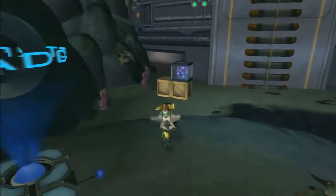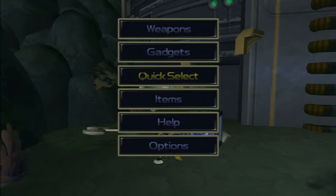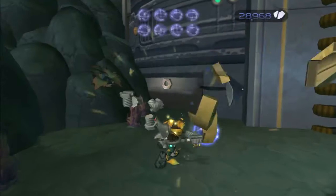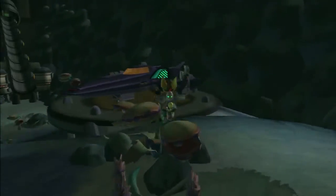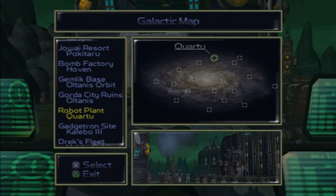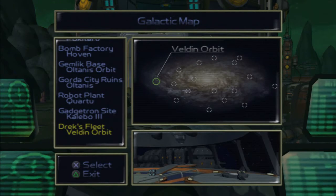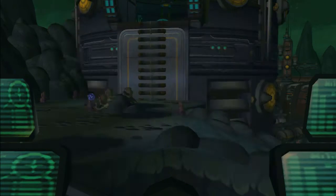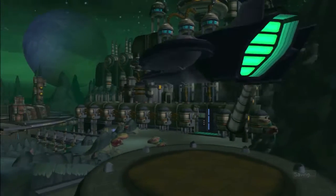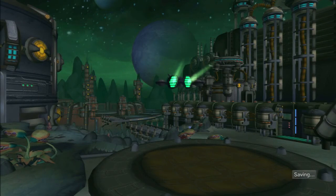As long as nothing happens. Wait — Susie fell down a well? Shit, I gotta go. Alrighty, let's see — we now have the coordinates for Drek's Fleet. We are now going to find the coordinates for Drek's Laser. This is not that bad of a planet — well, it's not really a planet. But still, it's not that bad.